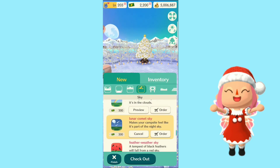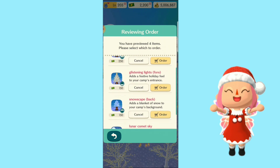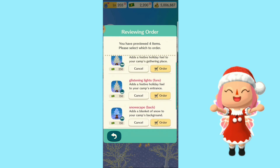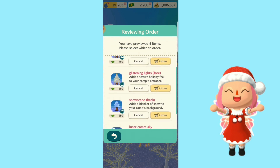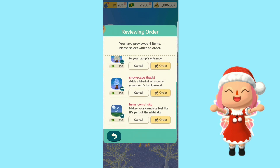After you're fully satisfied with the terrain and you love it, all you have to do is check out over here. It's going to tell you — I have four items: the middle, the floor, the back, and the sky. Oh, this is a lot of money, but I'm going to do it!